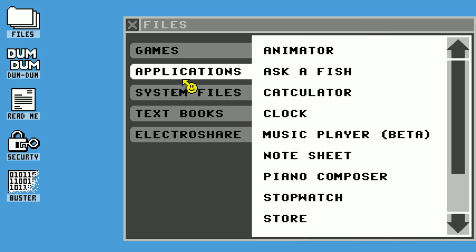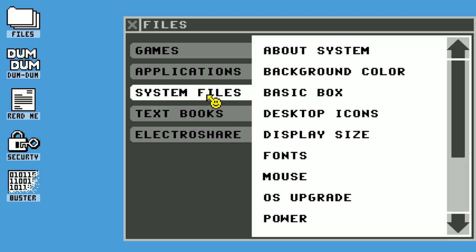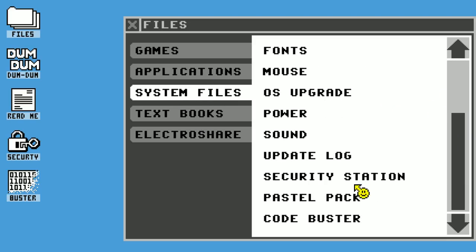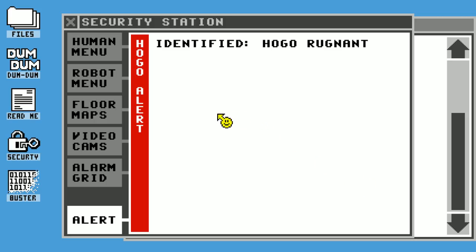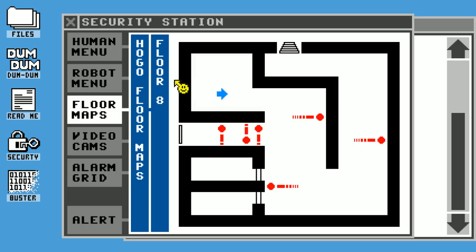I'm gonna see what happens here. I think, chat, maybe can we do a vote? Because the worst aspect of this so far is the floor map thing. Do I have to do this all again, I wonder? Yup — from the beginning!